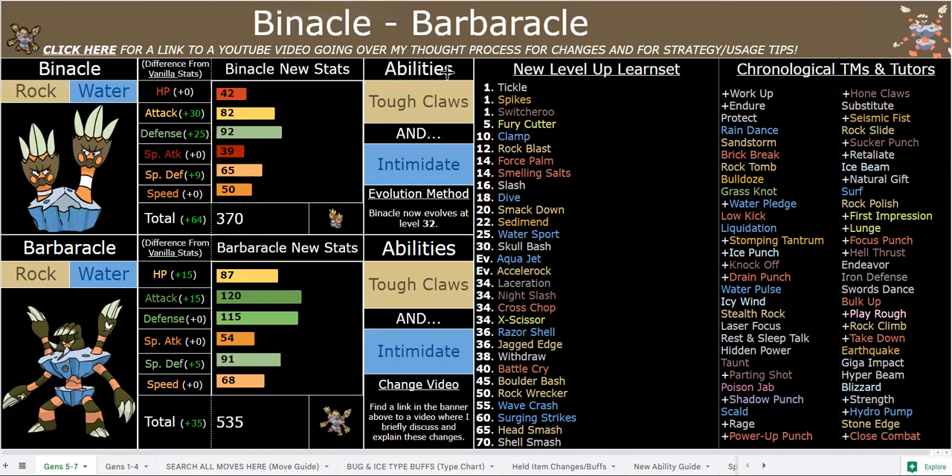Kabutops is another rock and water type with Ruthless, Surging Strikes, and all the 30% crit moves like Rage of Shell and Jagged Edge and all that. He's got awesome moves, and he also has Swim and is technically stronger than Barbaracle with Ruthless, and also has the base attack — but Tough Claws is obviously a different story.